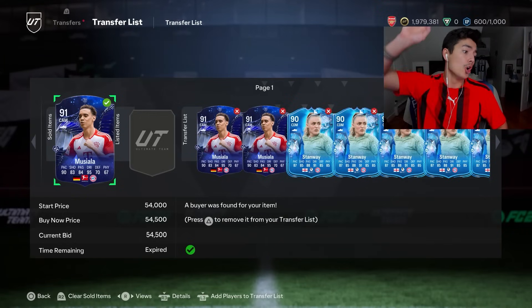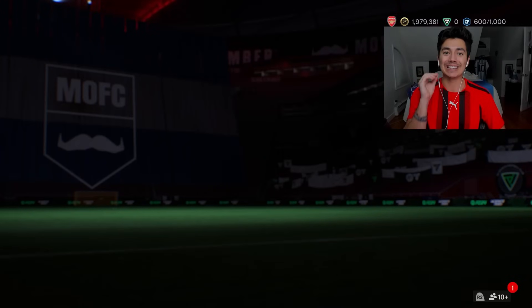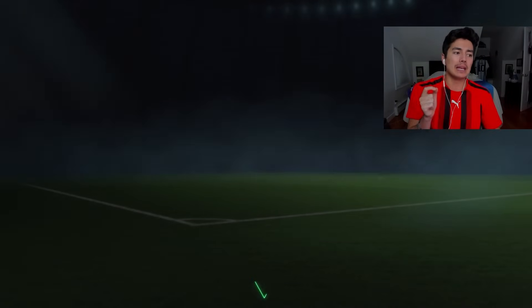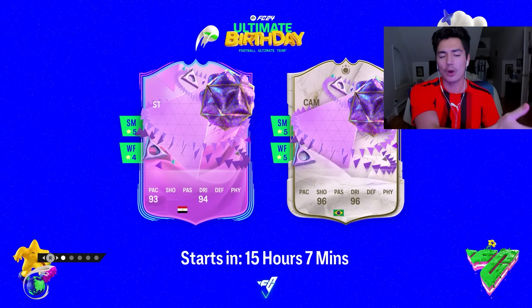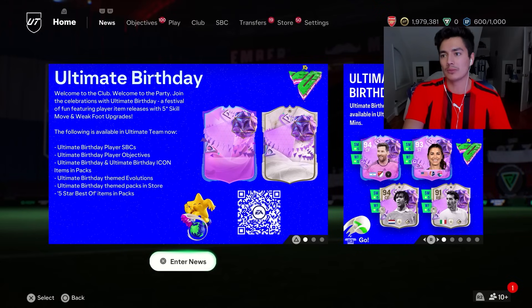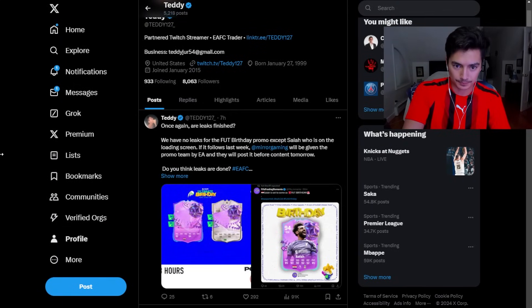Now before we get into investments, let's go over leaks - what is happening with them, are they finished? It's very interesting. We got a loading screen today and the obvious player is Mo Salah. You would guess the other one is Pele, but that one is obviously going to be Mo Salah. The loading screen always features the best players. Looking at leaks, we have that loading screen and the only leak we have at the moment is Mo Salah - that's it. Tomorrow I would assume we're going to get a leak from maybe one of those gaming news articles.